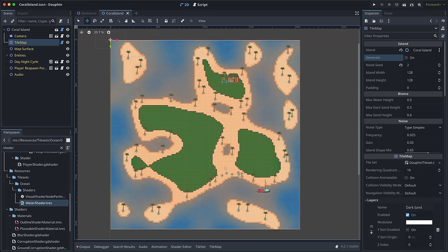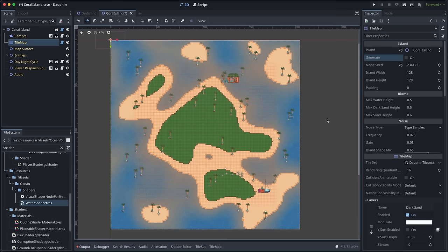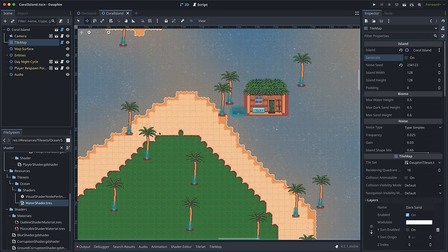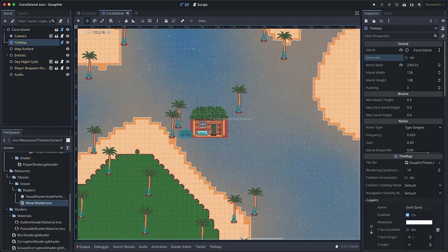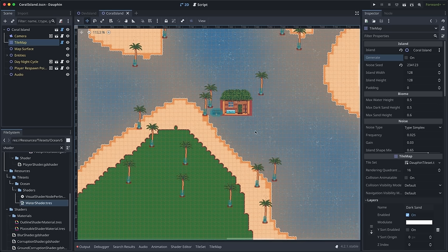This works so well in practice here in the editor. With my tile map selected in the tree, I have all the properties exposed in the inspector that can help me manipulate what the noise texture is going to look like. The easiest way to generate a new island is just to type in a random noise seed and then turn on the generate flag. This will beach-ball for a few seconds as the engine builds out the new tile map, and after just a few seconds we have a completely different island.